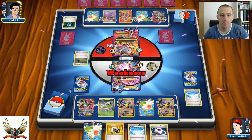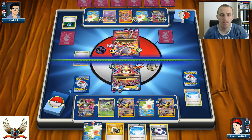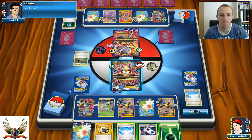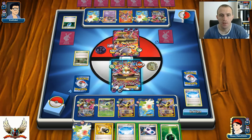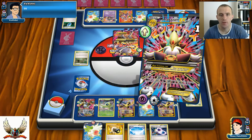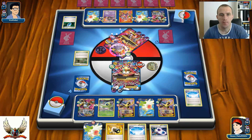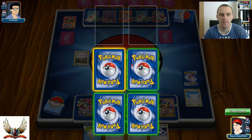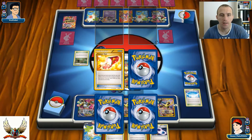Shatter Shot for 180. My top deck is a Grass Energy. Counting damage counters: 3, 6, 9, 12 - that's enough for the knockout. Let's just use Zen Force for the knockout and that's pretty much it. He's down to two cards - he actually made a small misplay, which probably cost him the game.